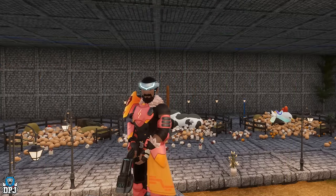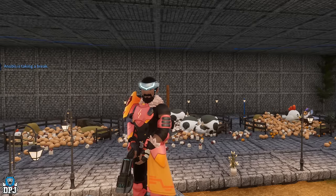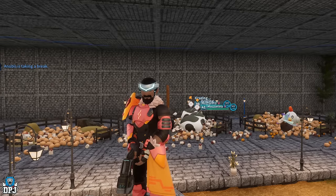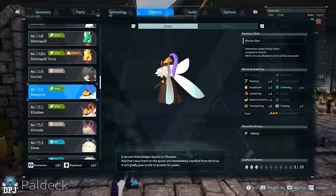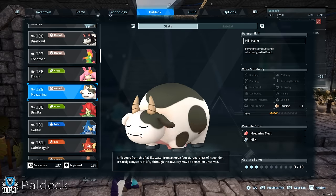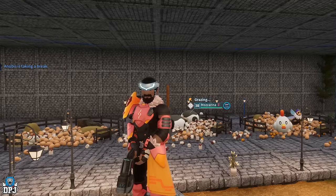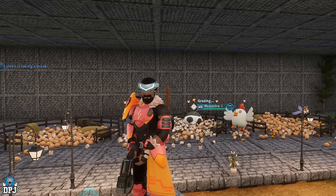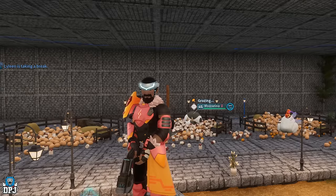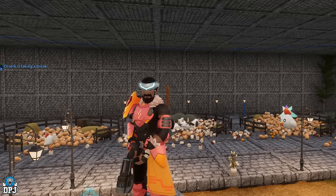Ranch Pals are Pals with that farming work suitability stat, and these Pals, when assigned to the ranch, will drop you a certain item every so often. The ranch is vital for players looking to create certain types of foods, even cakes. For instance, honey comes from Bee Garden at the ranch, milk drops from Mozzarina at the ranch, and eggs drop from Chikipi at the ranch. These are vital items in creating cakes. But it's more than just cakes — there's also a wide variety of foods which are good for you and your Pals to keep them in top shape for efficient base work.